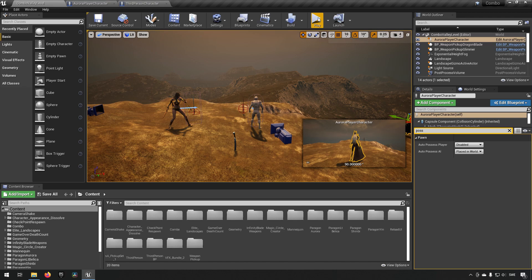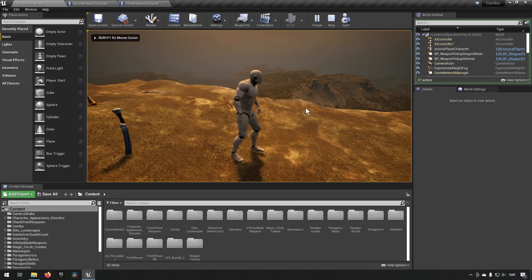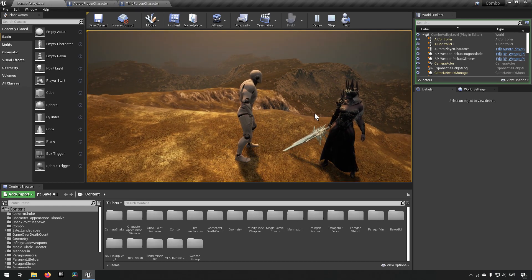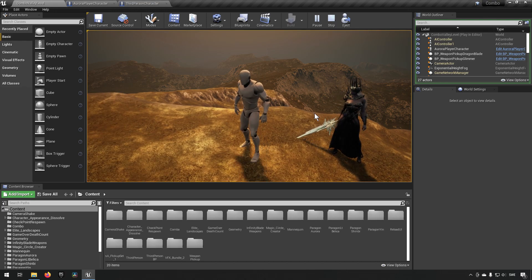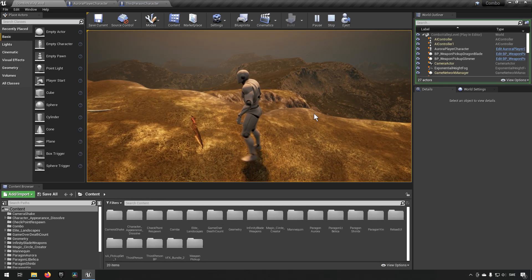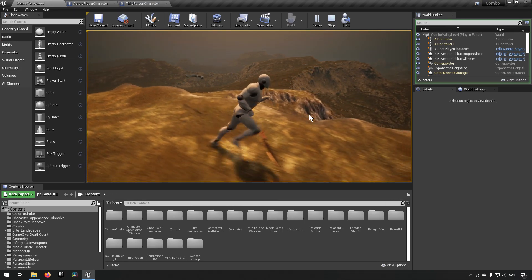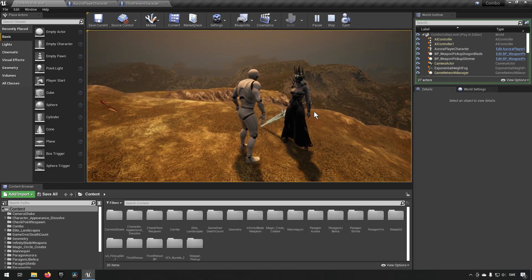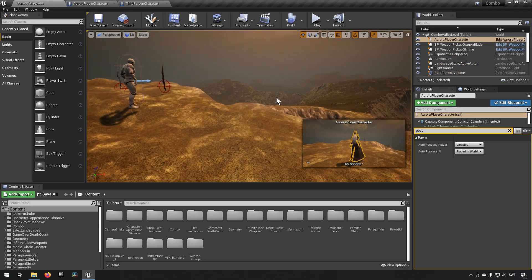So if we start playing right now we can see this character, and the reason we have this character is because we did the system for her. You can see this model already has a weapon equipped from the model, so it is not detachable from the hand. To have a character that is actually able to dual wield weapons it is picking up, we're going to use the mannequin because it has two empty hands. Right now if we run up to these weapons nothing is happening because we didn't implement this logic for the third person character — we implemented it for the other character. So let's start moving some of that logic over.